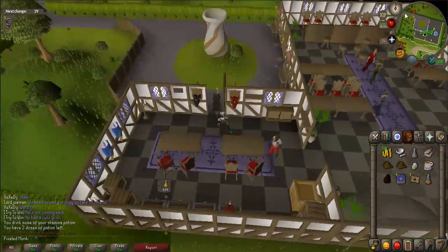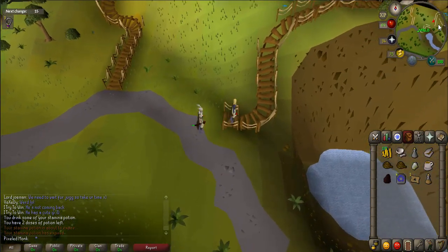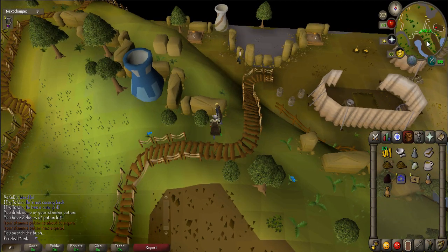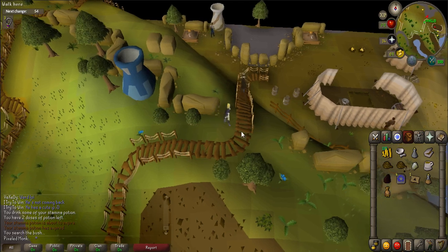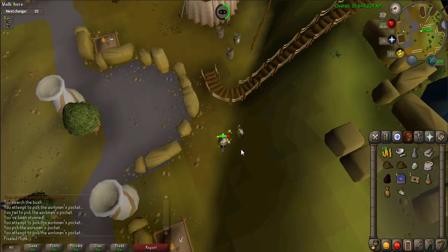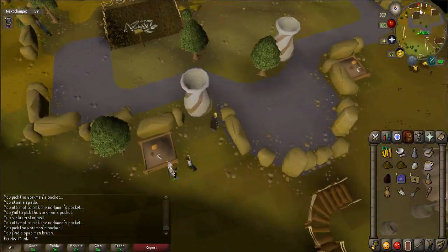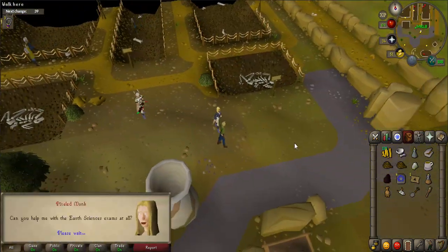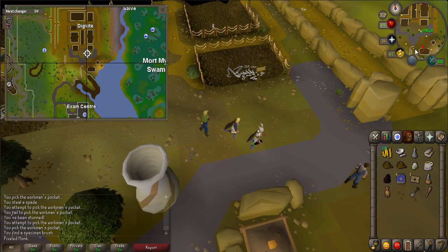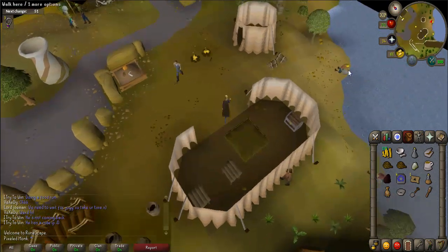First, walk slightly north of the exam center until you reach two wooden walkways. Take the eastern one until you reach the top of the hill. Search the nearby bushes to receive a teddy bear. Once you have it, continue north down the hill. Just to the west will be a dig site worker — right click to steal from him until you receive an animal skull and specimen brush. Talk to student number one who is wearing a green shirt, then talk to him again to give him the animal skull. Walk into the tent nearby and pick up the panning tray on the table.